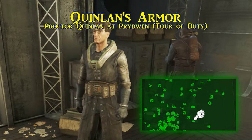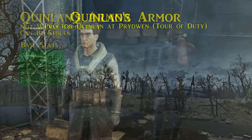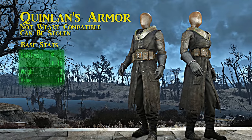Quinlan's armor is next, worn by Proctor Quinlan, whom you meet during the tour of duty quest while being introduced to the Prydwen's crew. Steal it off his back and you may continue retrieving technical documents for him. Quinlan's armor gives a ballistic damage resistance of one and energy resistance of 15.